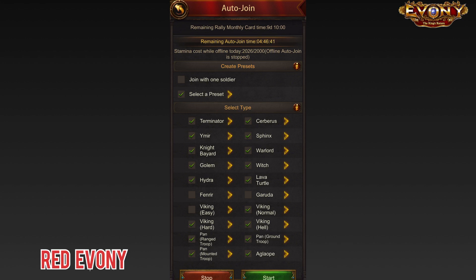Now when you're here, the first thing that you want to do is to set up your bosses — basically select the bosses that you want to join. As you see here, I have Terminator set. Terminator is the in-game language for the regular bosses, B1 to B19. You also have Yimmers, Knights, Golems, and it goes down the list. Ideally, you will want to have all of them ticked off. In my case, Feneers I have off — we don't rally Feneers, so I don't need that.